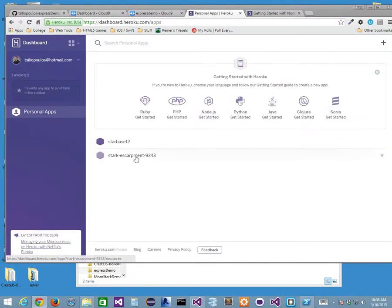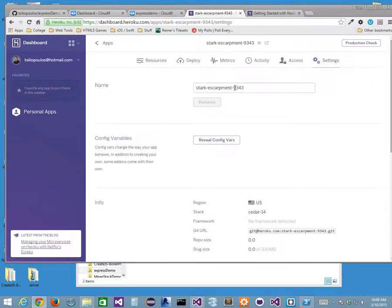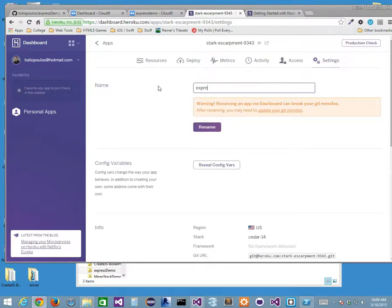It created an app called Stark Escarpment — that's not what I want. Unless I physically create the app with a name I choose, it gives a random name like Stark Escarpment 9343. I could rename it under Settings, but that breaks your Git remotes and requires updates. Heroku is global, so if I make a name like Starbase 12, no one else can take that name — it's like a subdomain.